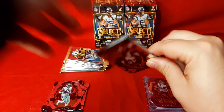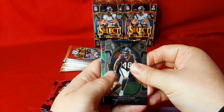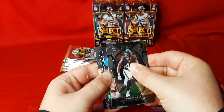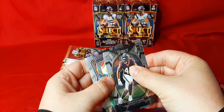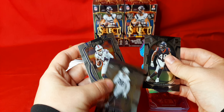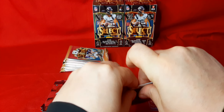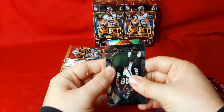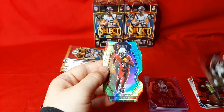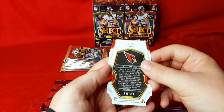We'll go on to the second box right here. We got our first die cut — Christian Harris. We'll save that one because it looks like it's green, so that might be a numbered card as well. We got Josh Jacobs on the numbers and Stefon Diggs. MyJ Sanders — a no-name rookie for the Cardinals. He's everywhere in products, but yet again, it is a numbered card. This is the premier level — it is 55 out of 299.